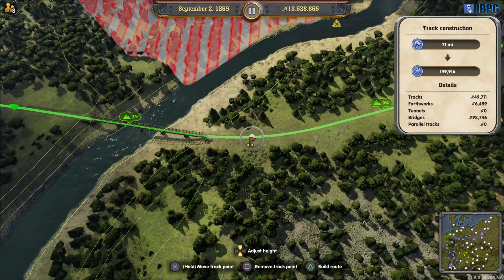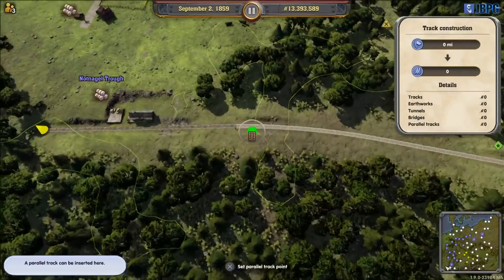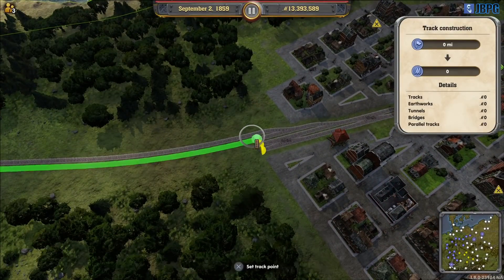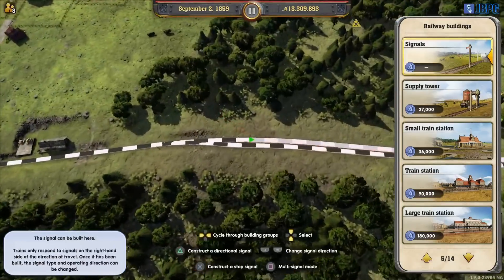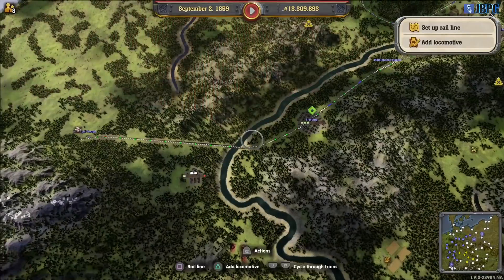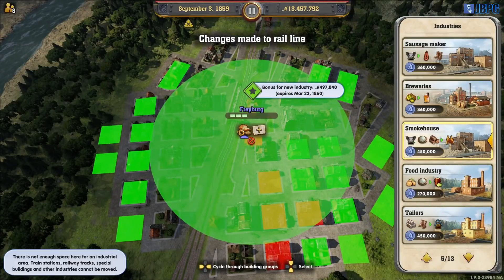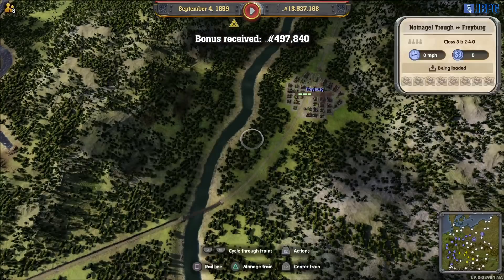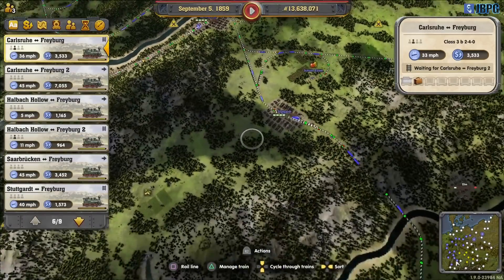Why is that bridge playing up? There we go. We've got the mine in. Signal at this end. There we go. Get the train set up. Actually before we do that I need to put in the tailors, that would help. Now we can add the train in. We'll get a couple of trains running. Do I have trains running from Stuttgart?